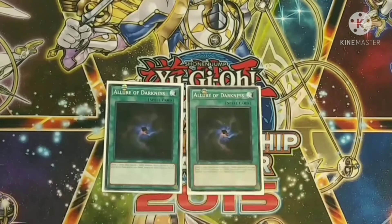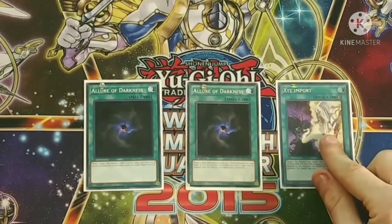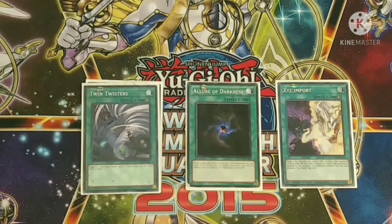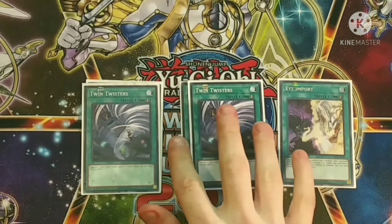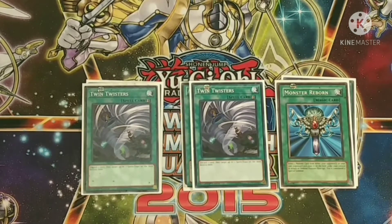Going into our spells, we play two Called by the Grave — sorry, two Allure of Darkness — you draw two cards and banish a dark; if you don't have a dark you send your whole hand to the graveyard. One XYZ Import — target an XYZ monster you control and an opponent's monster; if your XYZ monster has equal or higher attack you take that monster as material. Two Twin Twisters — discard any card and destroy two spell or traps on the field.